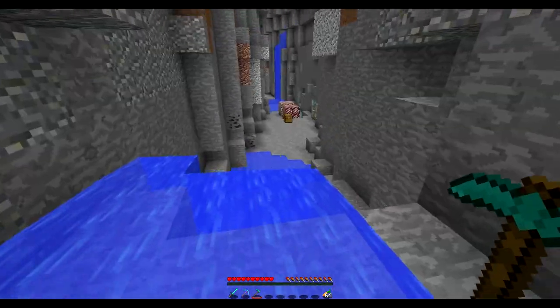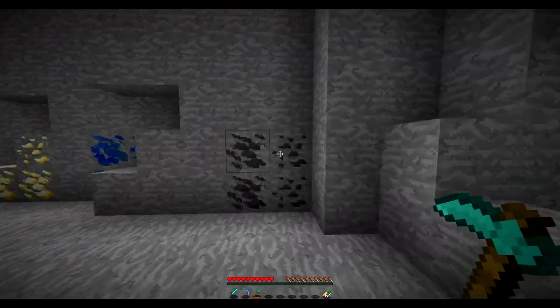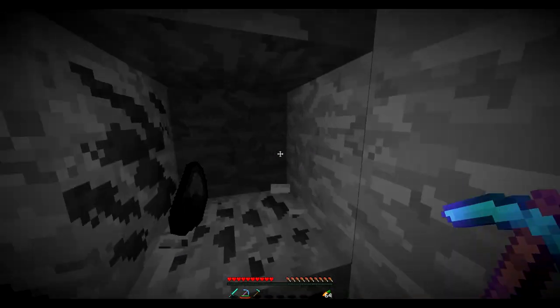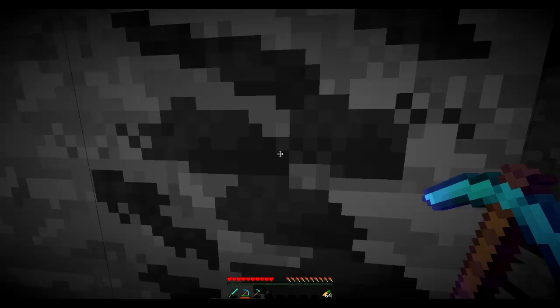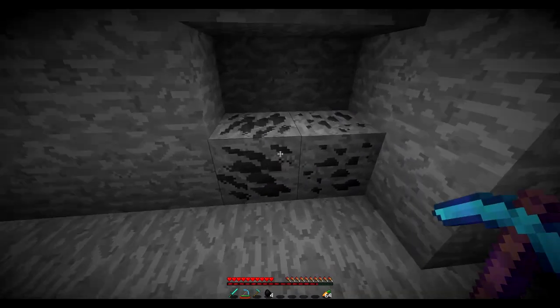So we're going to jump into this cave system so we can have a look at this, because I've got a nice little setup down here. As you can see, this is regular coal. So if we mine this, we will get ourselves one piece of coal. But right here, we've got dense coal. So if we mine this, we'll get ourselves three pieces of coal.